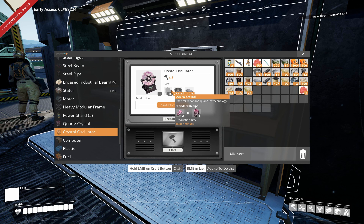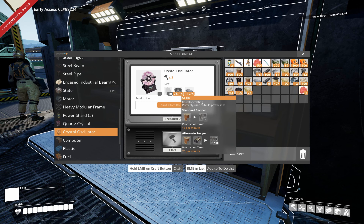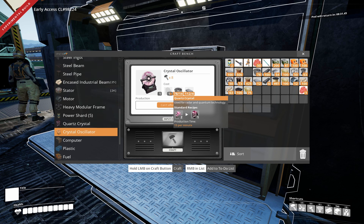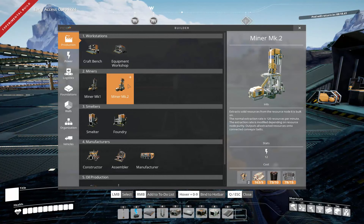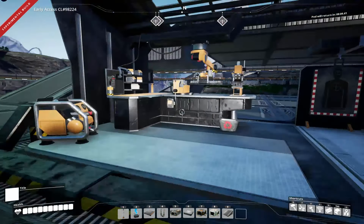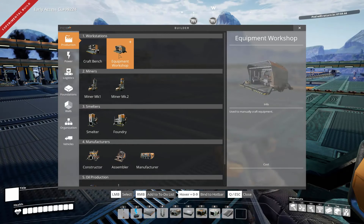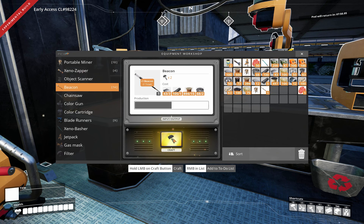The crystal oscillator uses the quartz, cable, and - oh look at that - reinforced plate! Hey, look at the recipes that come up here too! Nice! Quartz production is fifteen per minute, which means it's using thirty per minute of raw quartz. They bumped up the cost of portable miners for the Mark IIs. I'll need a couple - so that should have covered that. And I can make exactly fifteen beacons!